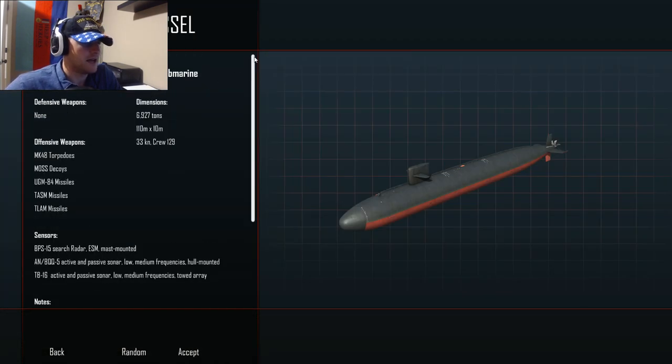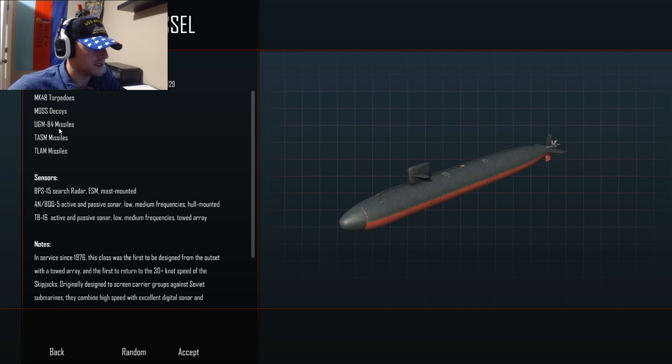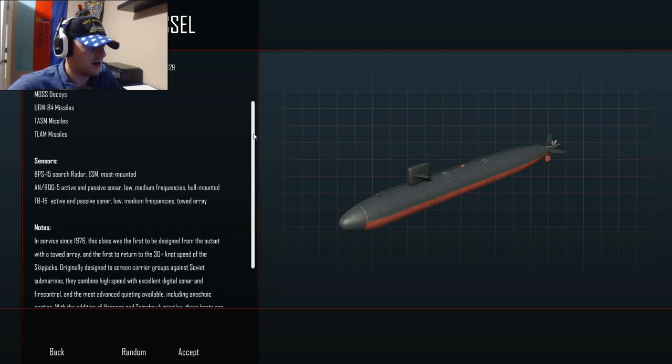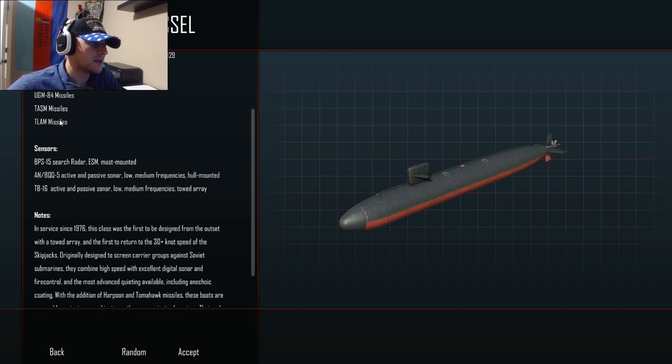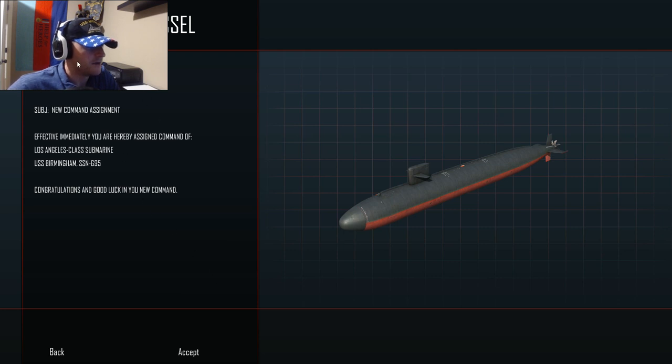Select vessel - what do we have going on here? Los Angeles attack nuclear submarine. We've got a lot of torpedoes, we've got our decoys, we've got our UGM-84 missiles - I presume they're Harpoon missiles, not too sure. Tomahawk cruise missiles - they're two different types. I'm not too sure of the differences, I'm new to the naval world. In service since 1976, this class was first to be designed from the outset with a towed array. Okay, we're just going to pick that.